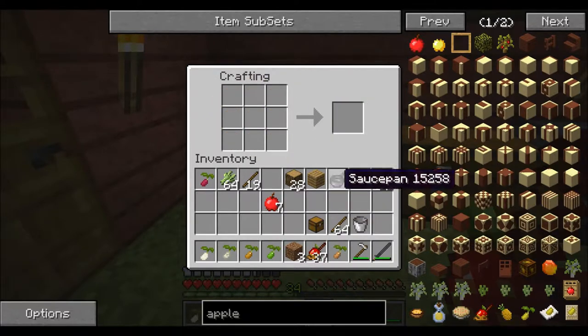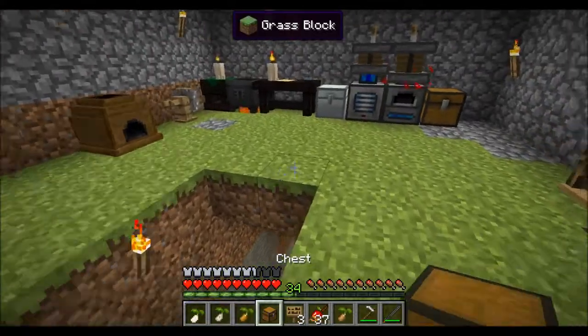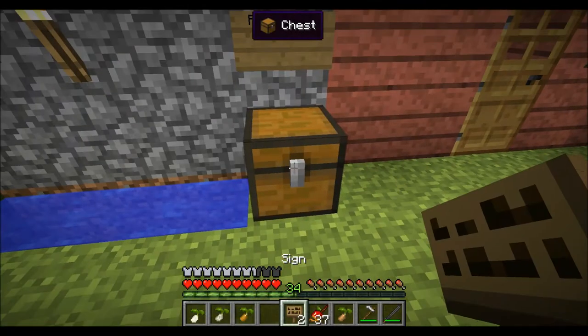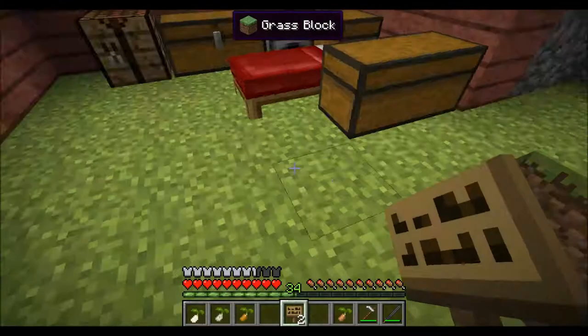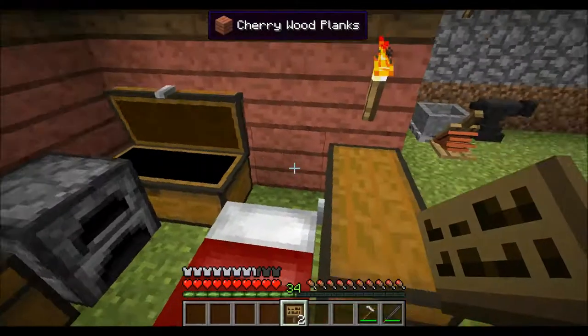I'm going to make that. Let's make some signs. This chest here — and right here would be good. Food supply. We'll put my stuff in there. I think that would make a very good place, at least for now.